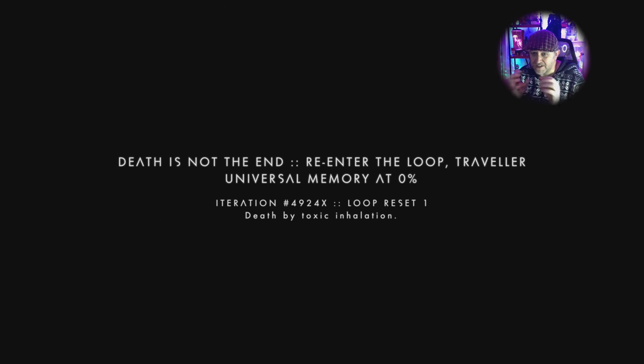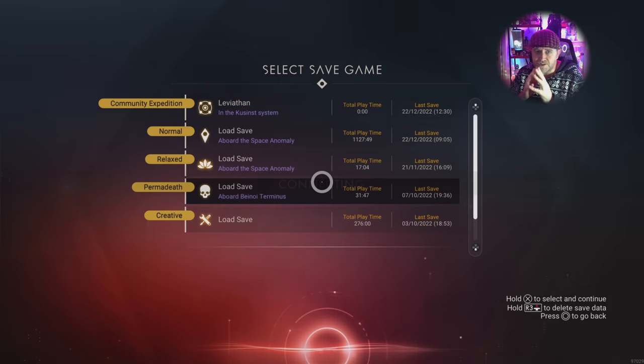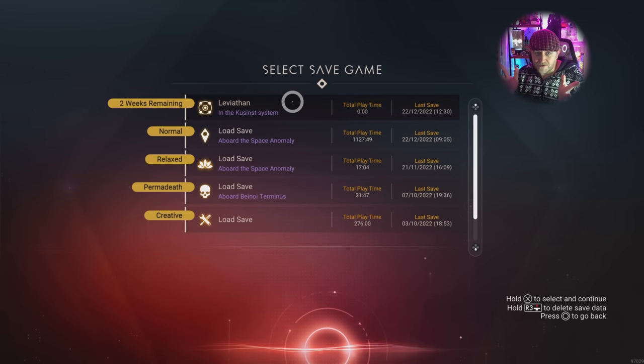I would suggest doing this before you do any other badges, because dying wipes your progress and you don't want it to wipe anything you've installed or done technology-wise. Once you're dead and you've got a game over screen, loop reset times one — that's going to pop the death badge, 'reiterate and repeat' or something like that.